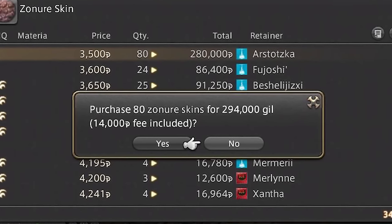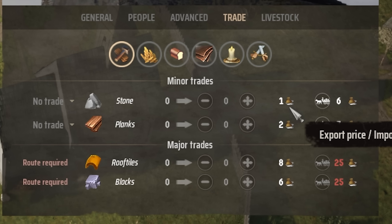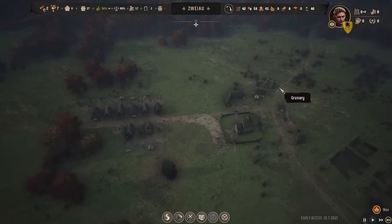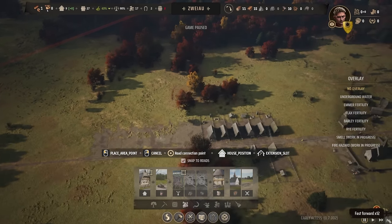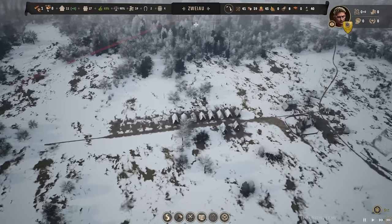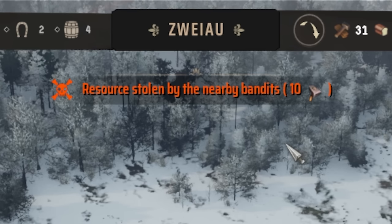Now in most games with trading systems there is always some kind of market fee or tariff. The reason for this is because if there isn't, you can usually commit this goofy little thing called arbitrage. In the meantime, we do need to survive the winter. As long as we can survive this very first winter, we should be totally okay. Let's also do a little more city planning, essentially creating the medieval equivalent of suburbia.